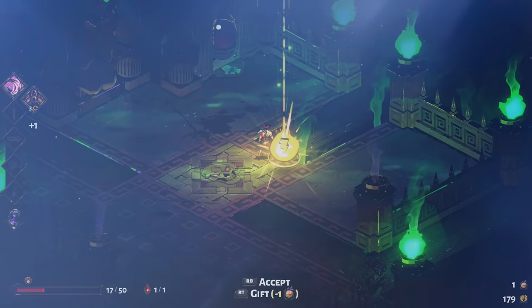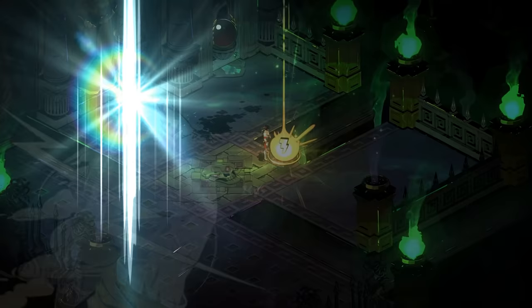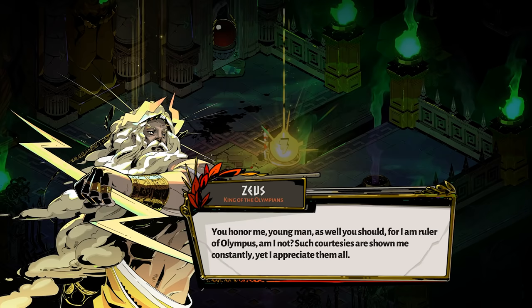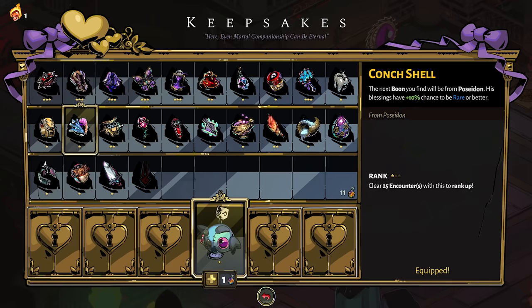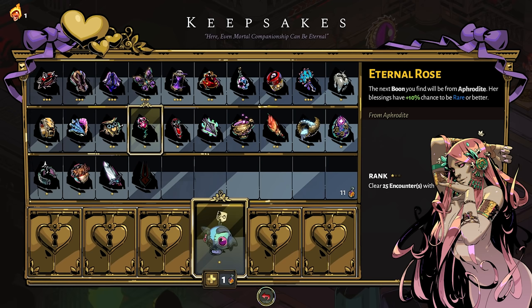Starting with the God Keepsakes, because they're the most straightforward and easiest to understand. The first time you give a Nectar to a god, they will give you a Keepsake. That Keepsake will make sure that the next time you find a boon it's from that specific god with an increased chance of rarity. Each of the Olympian gods has a Keepsake, and most have the same effect: when equipped, the next boon you find will be from that god's Keepsake, with a 10% increased chance to have a rare or better boon.